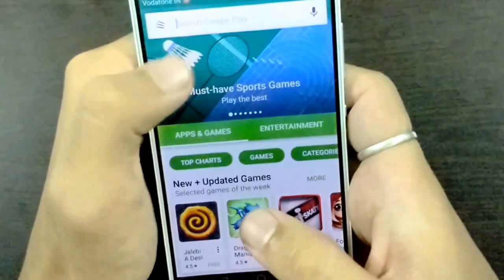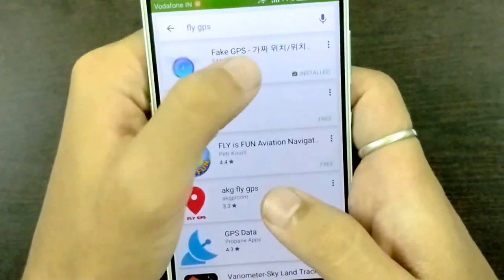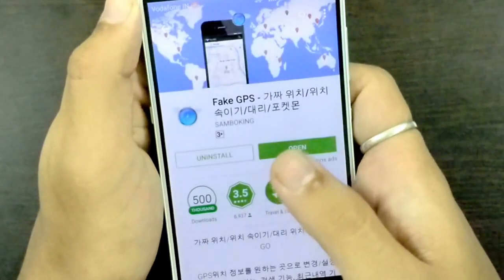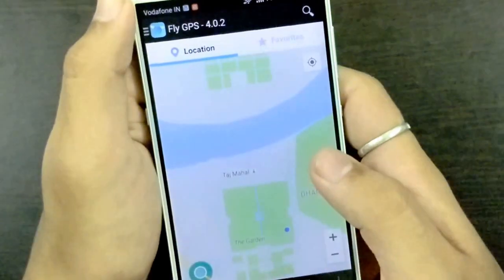To do it, you just have to download an app named Fly GPS — this is the first one over here — and you have to install it. I have already installed it, so I will open the app now.